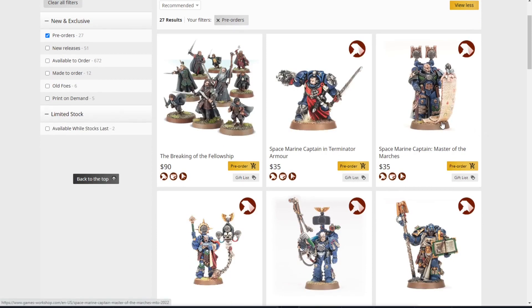First on the list we have the Breaking of the Fellowship — $90 for this pack. It includes all nine members of the Fellowship of the Rings, which comes out to about $10 each. The poses aren't bad, they look pretty dynamic. Keep in mind it's a smaller scale, and with one dwarf and four hobbits, five of your nine models are pretty small. Let me know if that's a good deal for Lord of the Rings players out there.